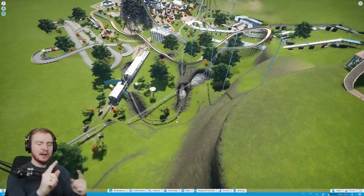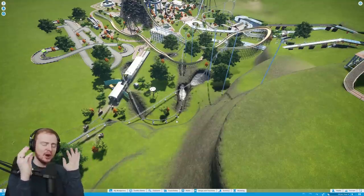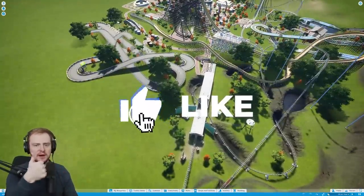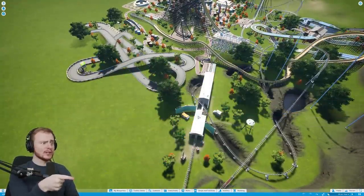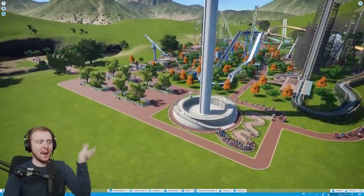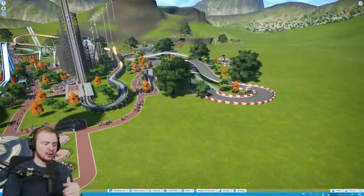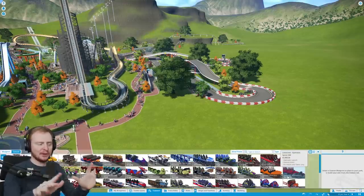Today in this episode I've got a plan for a new coaster and I'm nervous about it because one, it's going to be expensive, and two, it's going to require a bit of finessing because what I want to do isn't necessarily what I'll be able to do. The plan is to use the Hydraulic Sprint 500, one of my most favorite rides in the game — I've got plenty of videos on that, it's freaking insane.